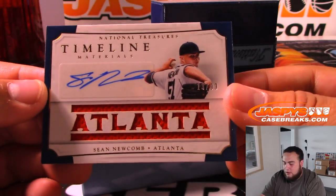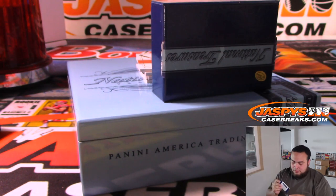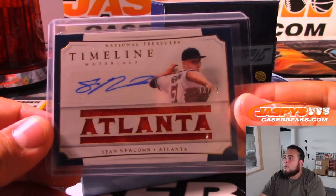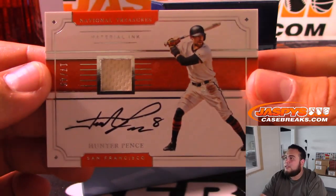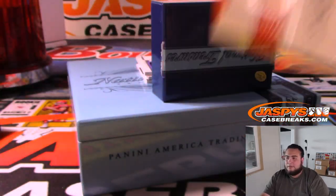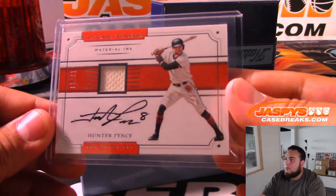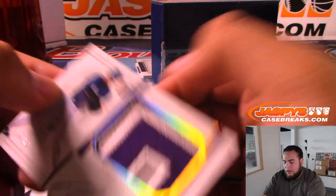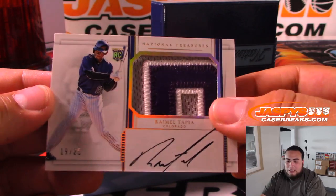For Atlanta — Sean Newcomb, 13 of 99 — spot three, James, last spot mojo. A couple more hits, guys — Hunter Pence Material Inc., 17 of 49 — another one for spot seven, Mike McCarthy. And Ramiel Tapia, 19 of 25, nice patch — spot nine, Michael F.